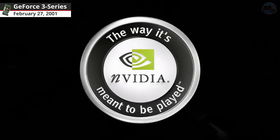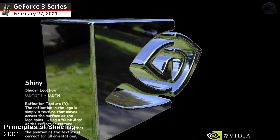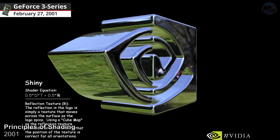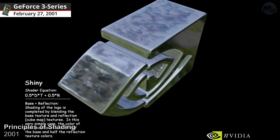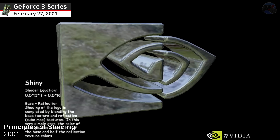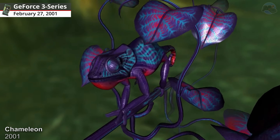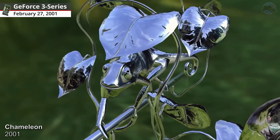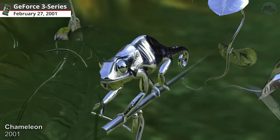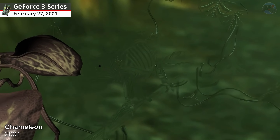GeForce 3 Series graphics cards. Principles of Shading, 2001. The Principles of Shading demo compares the varying levels of realism as you mix and match textures on NVIDIA's 3D logo. Chameleon, 2001. This Infinite FX Engine demo showed a chameleon that could do more than simply change the color of its skin, thanks to the power of shading effects.